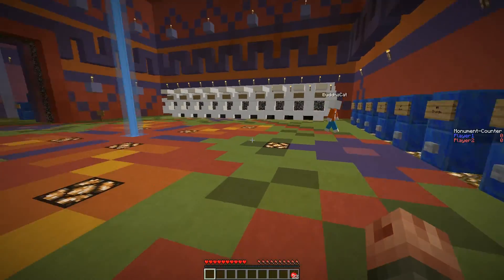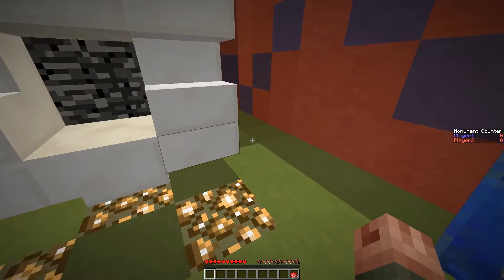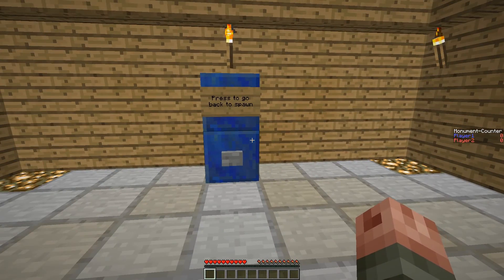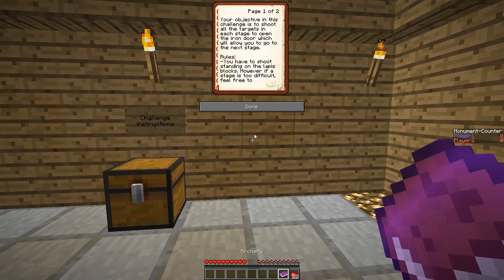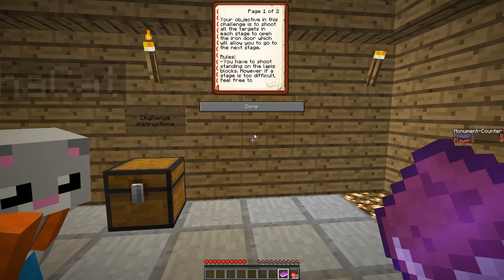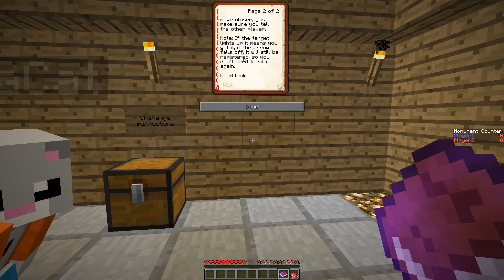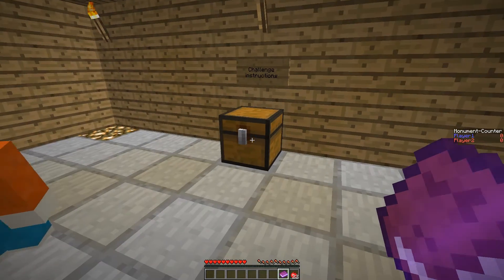Here are our challenges. Let's start with challenge one — the Archery Challenge 2.0! Your objective is to shoot all the targets in each stage to open the iron doors, which will allow you to go on to the next stage. You have to shoot standing on the lapis blocks. However, if the stage is too difficult, feel free to move closer — just make sure you tell the other player. Note: if the target lights up, it means you got it. If the arrow falls off, it will still be registered.